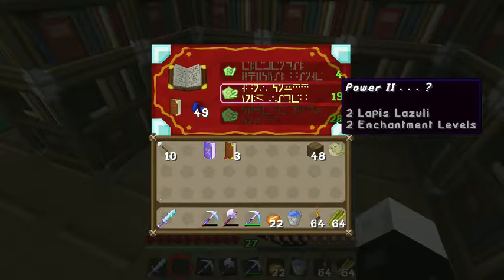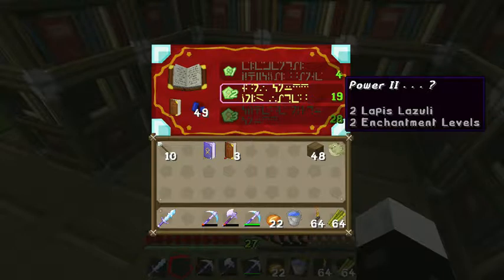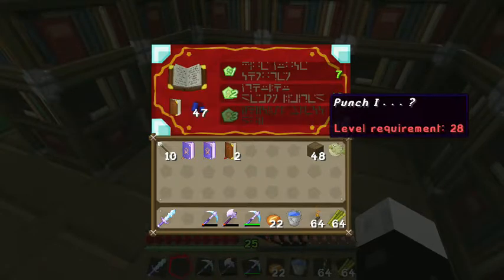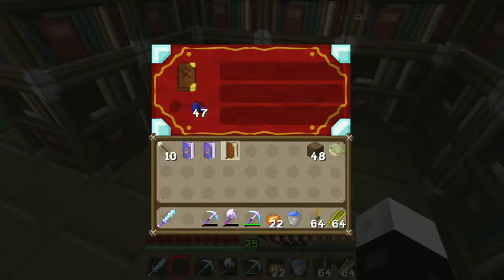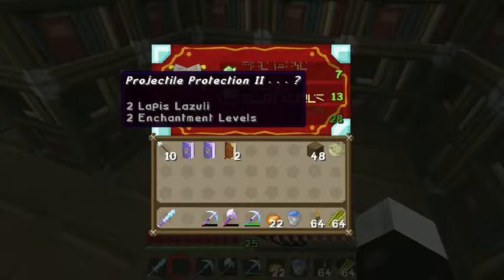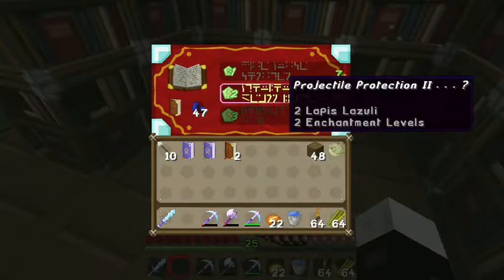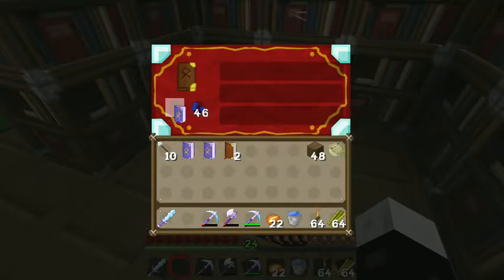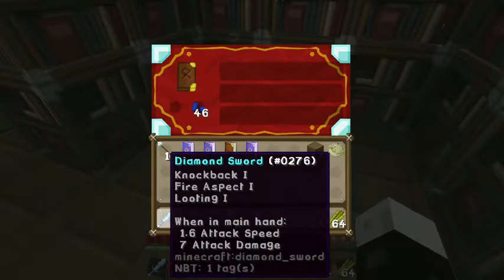And then also Power 2 up in here for the god bow - that's actually a pretty good idea, we're gonna go and do that. Power 2 for the god bow. Let's just see - Punch 1. There's not much else here. We could burn an enchantment just to see what comes up next, but we definitely don't need Efficiency because we got the god pick. Projectile Protection - I guess we'll get Efficiency that way. Knockback 1, Efficiency 1, Sharpness 1 - that's a pretty nice book.